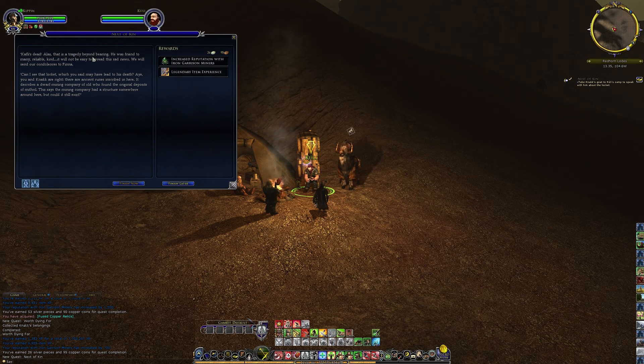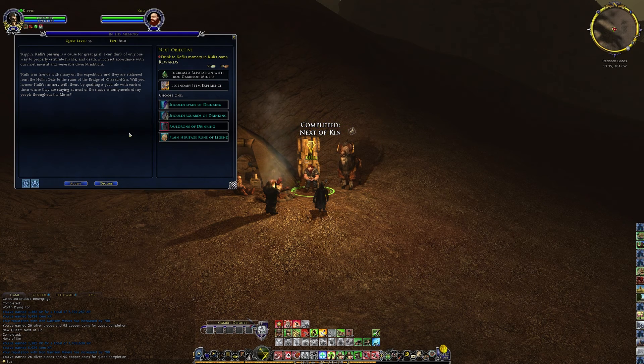Cooley's dead. That is a tragedy beyond bearing - he was a friend to many, reliable and kind. We will send our condolences to Fina. The ancient runes inside describe a dwarf mining company of old who found the original deposits of mithril. It says the mining company had a structure somewhere around here - could it still exist? To properly celebrate Cooley's life and death in accordance with ancient dwarf traditions, his friends stationed from Hollin Gate to the ruins of the Bridge of Khazad-dum will honor his memory by drinking a good ale with each of them at the major encampments throughout the mines.